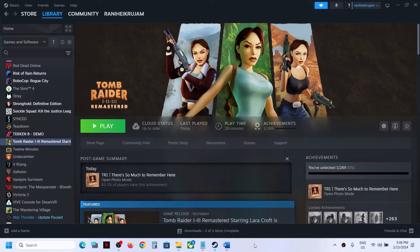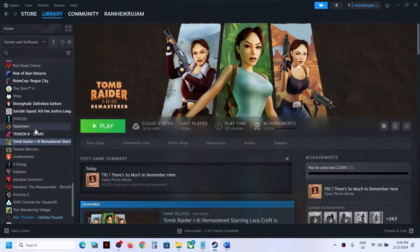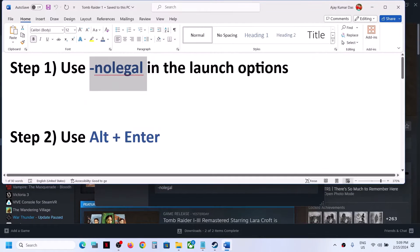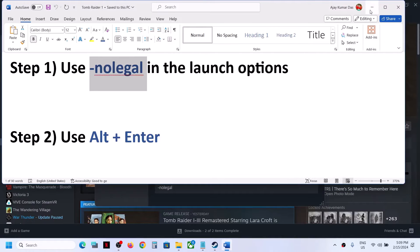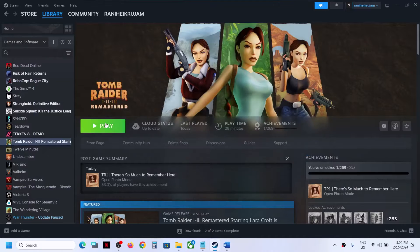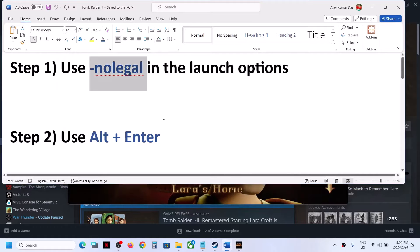The first step is to use -nolegal in the launch options. In Steam, right-click on the game and select Properties. In the Launch Options field, type in -nolegal. Once you type in -nolegal, you can close this and launch the game to check.